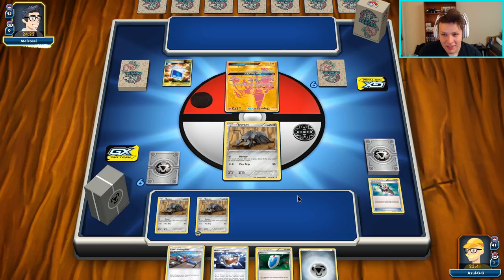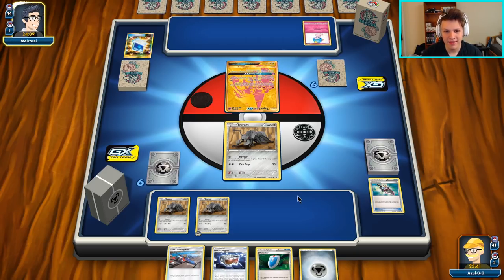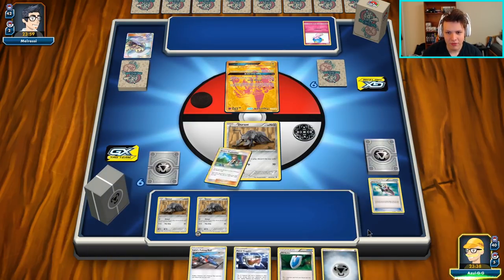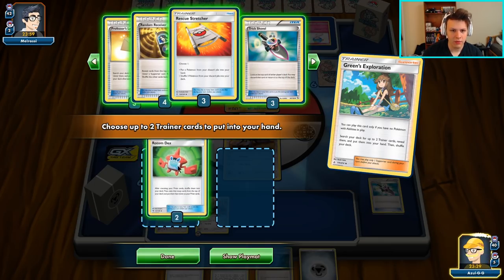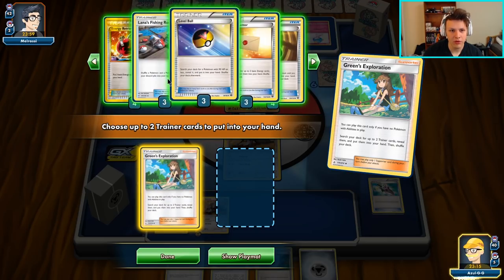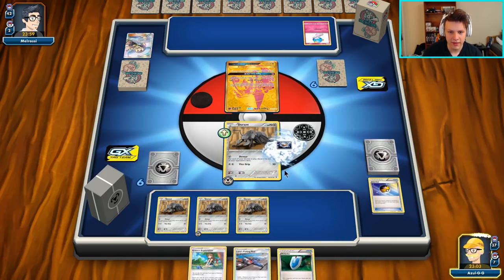Guardian's GX attack puts 10 cards back in the deck — usually pretty good cards we don't want our opponent to have. There's a Lily; they're going off to a good turn one even though it's just Lily for two. We got the Greens — going to grab a Clay and a Level Ball. We want to get the rest of the Durants out of the deck, so we'll get a Level Ball, grab the Durant, and get another Greens. Metal Goggles go on the active since spread isn't a factor, but the 30 damage reduction could matter for whether they knock out our first Durant. Then Devour.